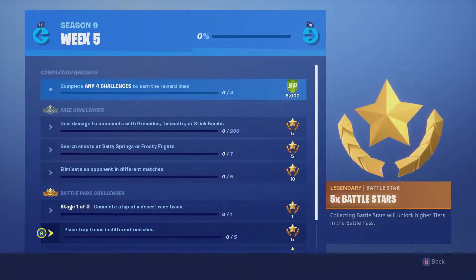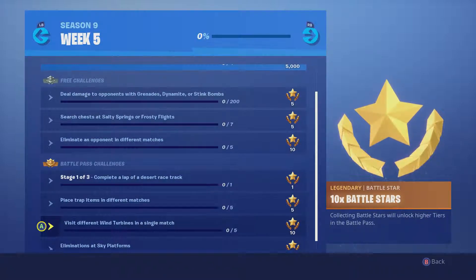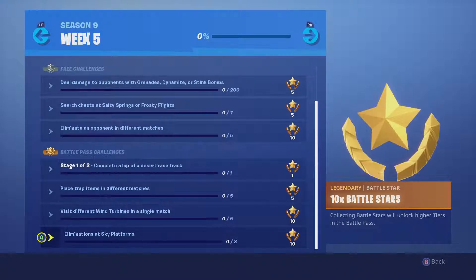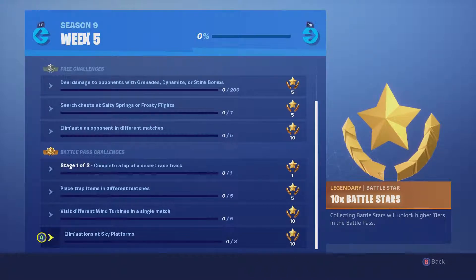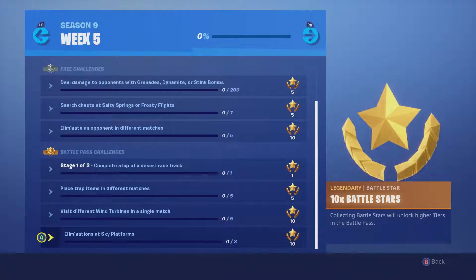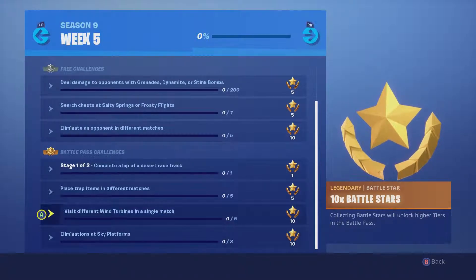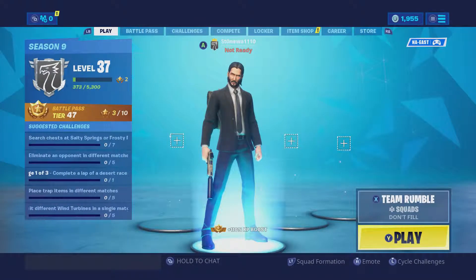Visit different wind turbines in a single match — this is five different ones in a single match. They're scattered all over the map so it shouldn't be too difficult to get to five. I don't know how many there are total, which could affect the difficulty. Then eliminations at sky platforms — I'm assuming kills on sky platforms, maybe under them too. If you get a Team Rumble match that ends with one of those in the last circles, three kills there will be really easy. Let's jump into a match and see how many of these we can do.